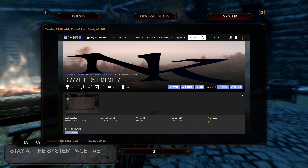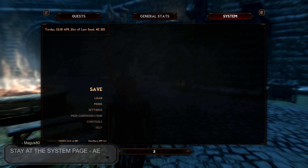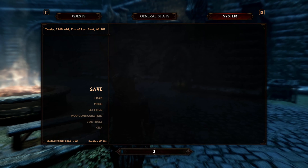Our next menu mod is Stay at the System Page AE, created by Magus80 and uploaded by Magus80 Mods. This mod makes it so when you press the Escape key or the Start button on a controller, it will take you to the System page instead of the Quest page. A very useful mod, especially for fast save and load actions and also for when testing mods.